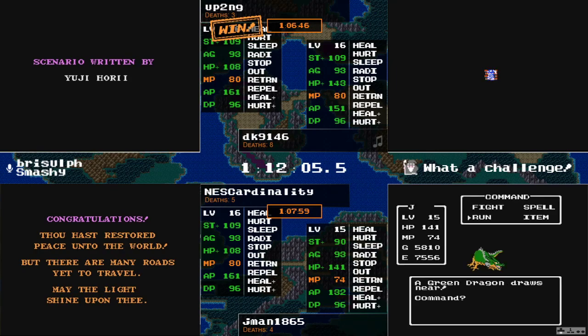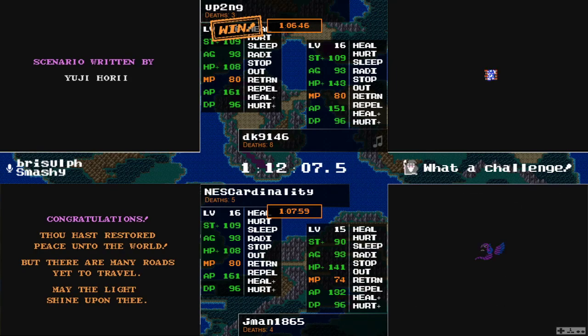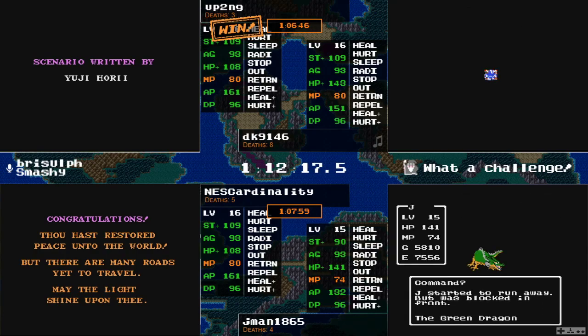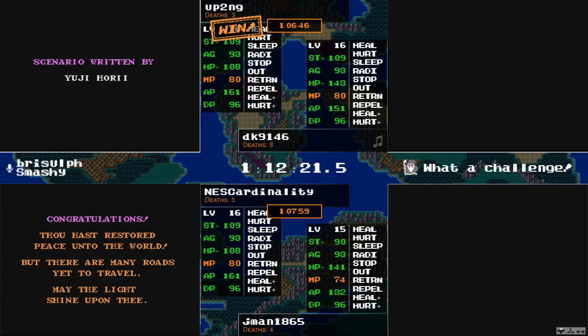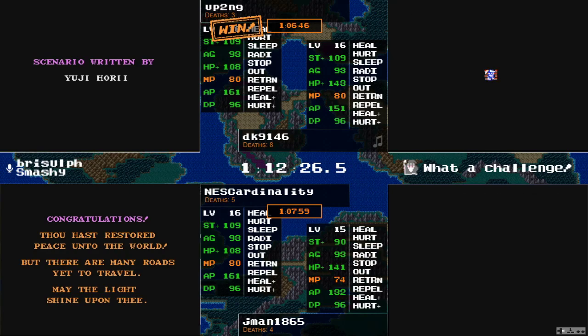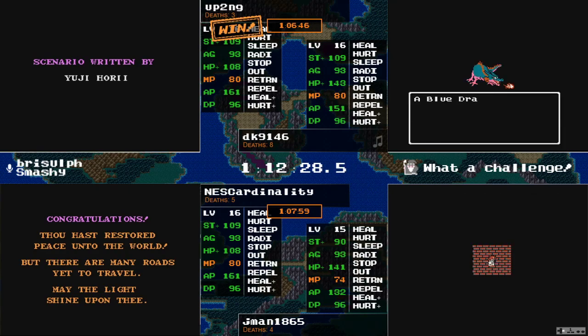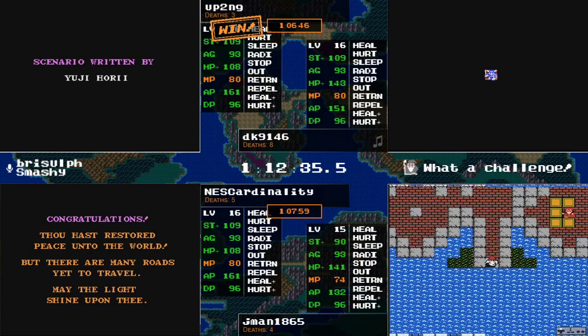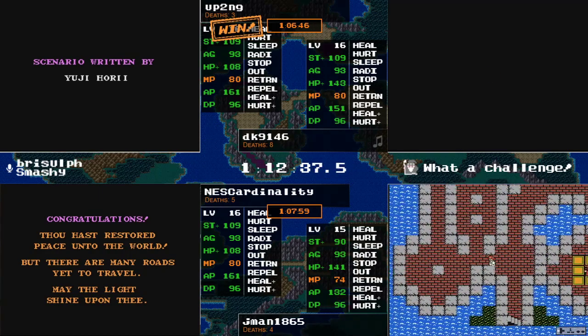Something NEScardinality said I was going to actually say was probably right, and how it cost you — Brian Williams says that was the difference in your runs. You were kind of tied in experience but it opened up a small gap because up2ng was able to get that level and probably saved a little more time on killing Blue Dragons by doing so. Finishing in fourth place: Bobski in 1:11:02, and just finishing now beta strap in fifth with 1:12:36.